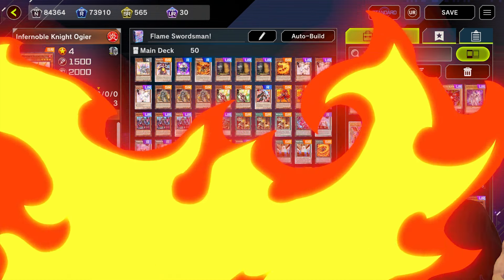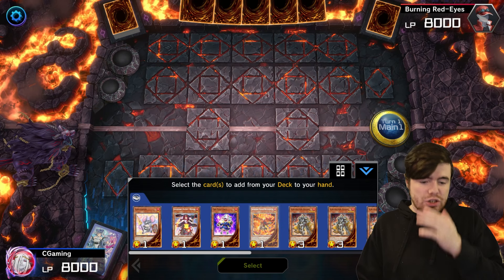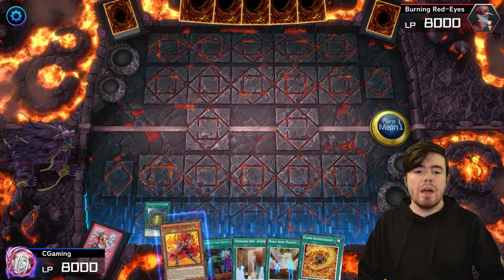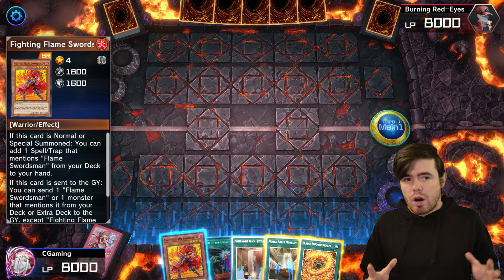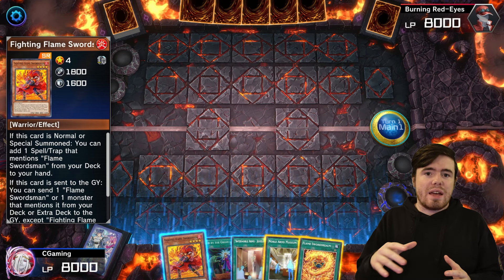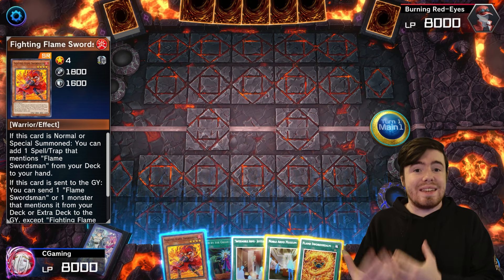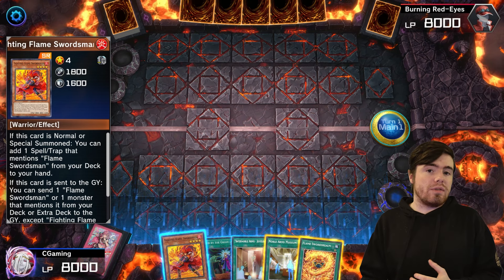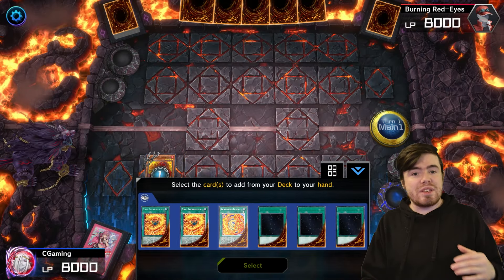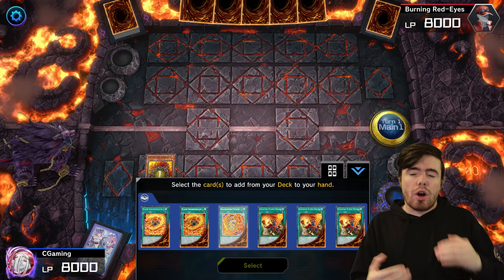To start off, we're going to look at the Fighting Flame Swordsman by himself. We're going to grab him off of ROTA. This card is not like an optimal one-card starter or anything like that, but I want to show you what he does so you understand how he works into your two-card combinations and how to get to your Ultimate Flame Swordsman. We'll start off with normal summoning the Fighting Flame Swordsman — a pretty decent normal summon, maybe second or third best in the deck.